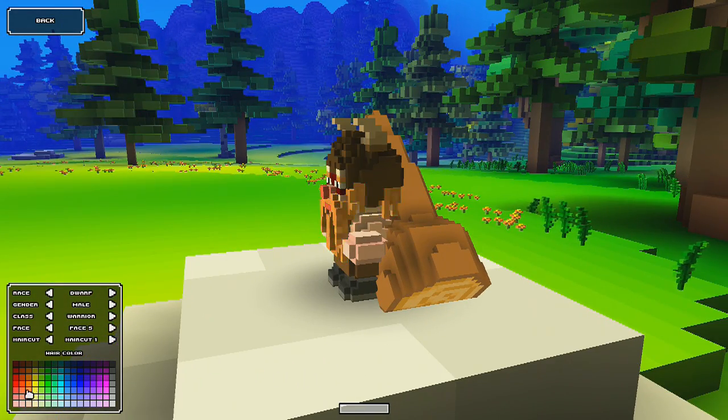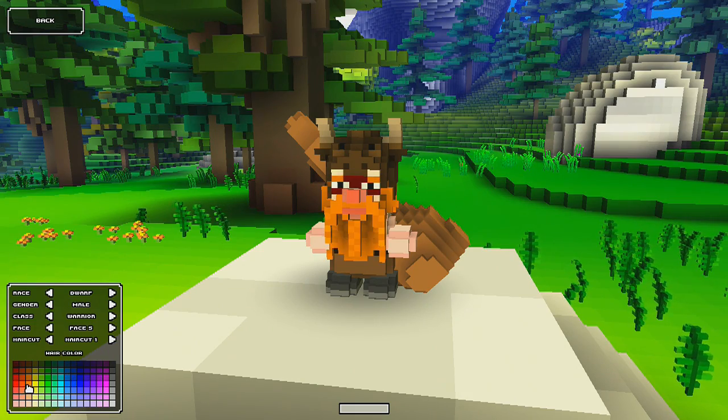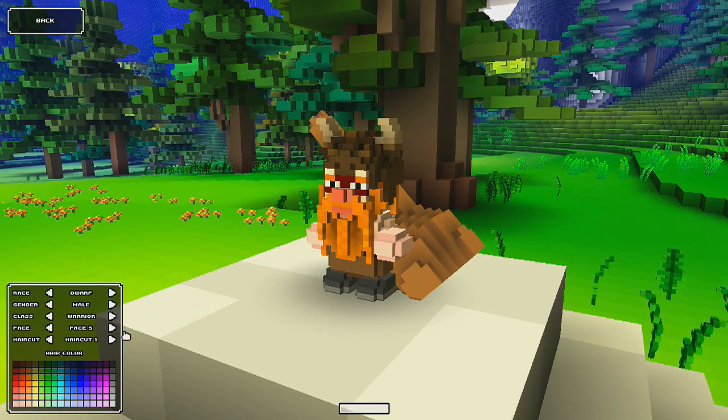Obviously when you change the color of your hair it changes your eyebrows, your beard, and the back of your hair which shows from underneath the hat. You can select no helmet as well, so you can go bald. I'm going to go ahead and pick an orange dwarf because I've always been a fan of Gimli from Lord of the Rings, so that sort of always comes to mind for me when I pick dwarf characters.